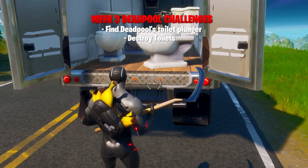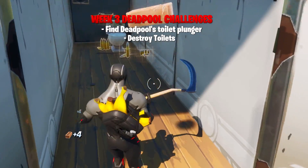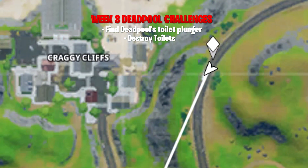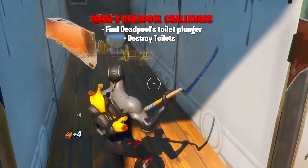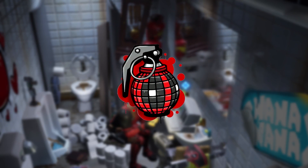Then destroying toilets. There's a really cool location on the map if you haven't done it already. You've got to destroy three toilets, and it's just outside Craggy Cliffs — there's a lorry that's just full of toilets. You can go in there, there are more than likely more than three every time, so destroy them and that's completed. Once you've completed week 3, you unlock a spray. Hopefully you've done that by now, but that's a little round-up if you haven't.